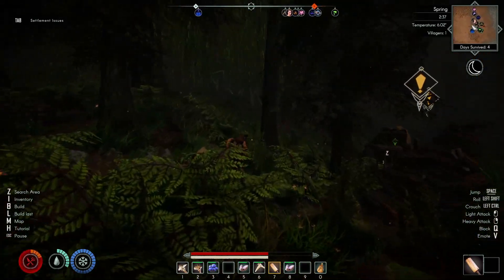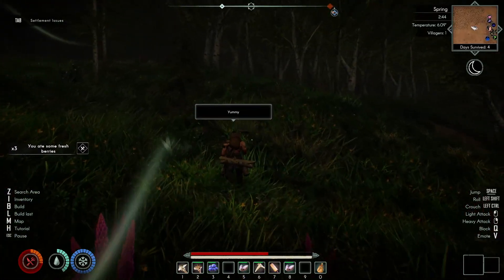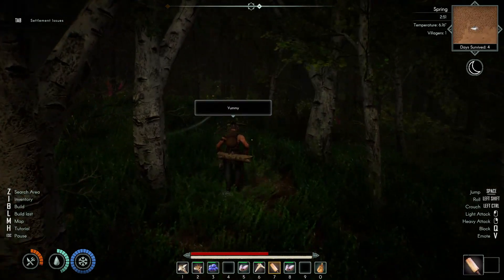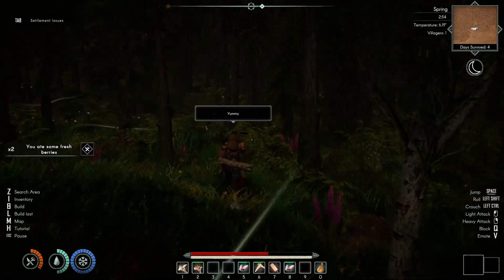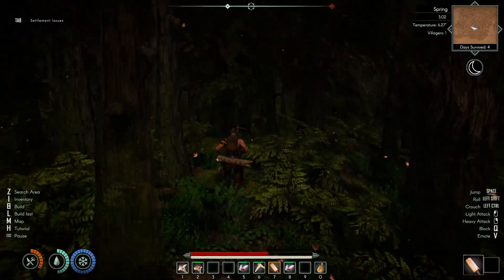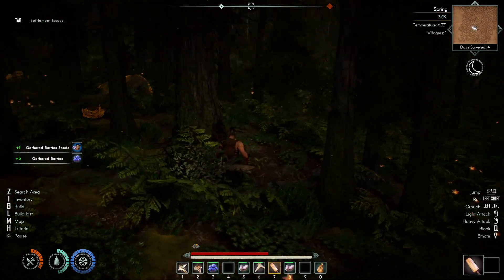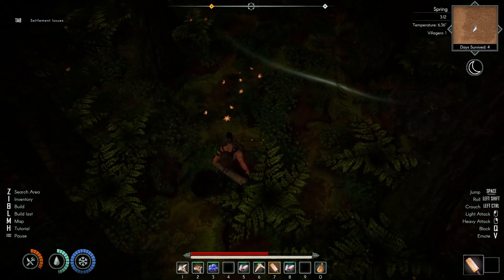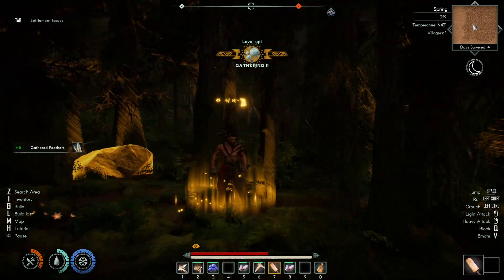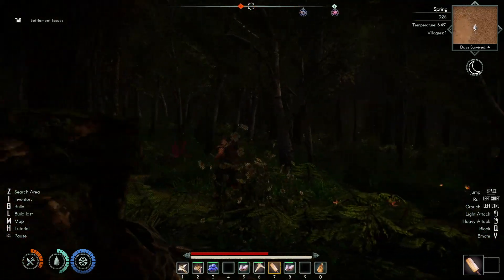We're going to go run off now and look for these Jotun shards - is it Jotun's blood? I can't remember. I'm also going to stuff all these berries because we are hungry. We get feathers - just grab that as well. We're looking for that glow over there. I just saw one over there as well, so there's a couple here.